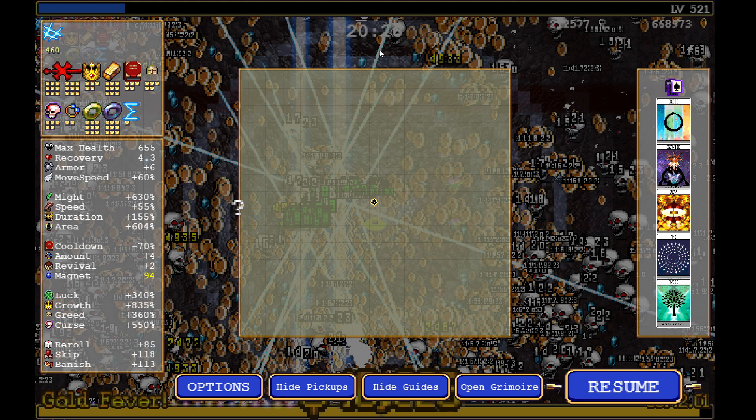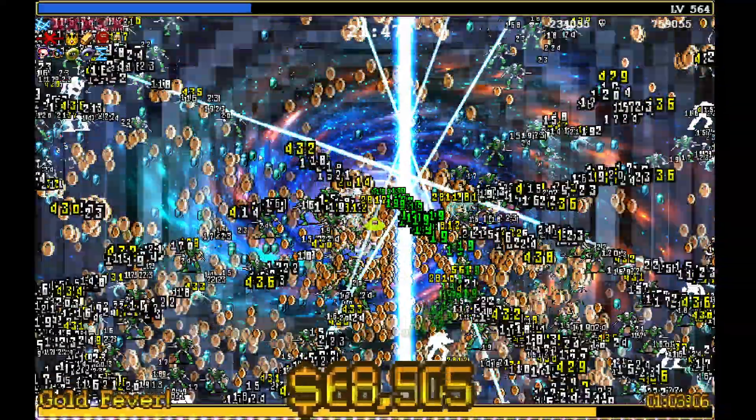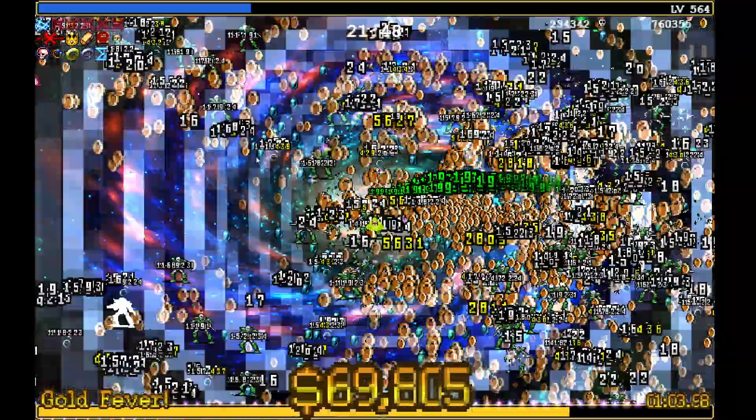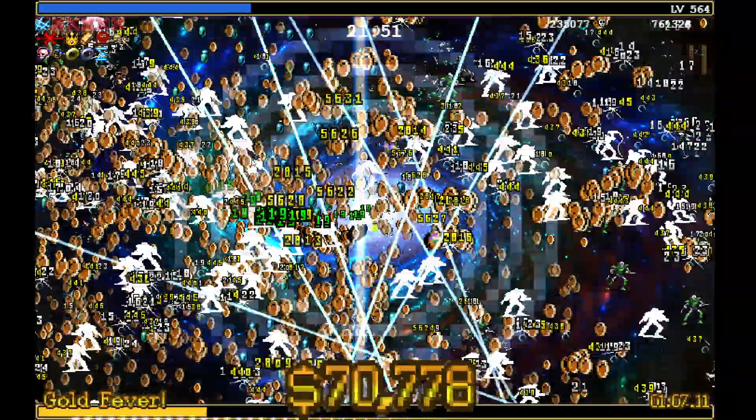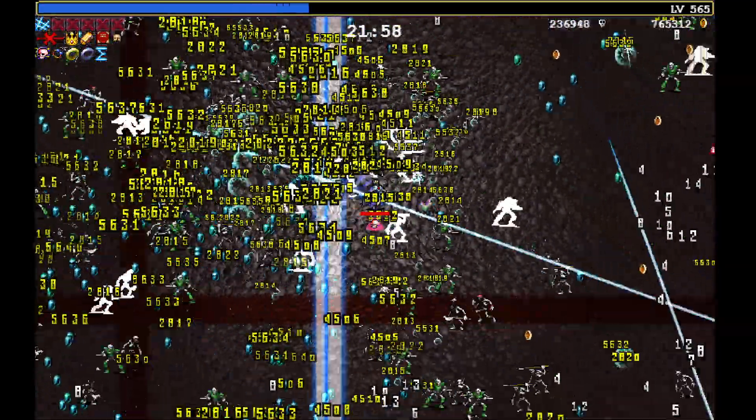If everything is going right, at about the 20-minute mark this is what you should be looking at: over 200,000 kills, closing in on three-quarters of a million gold, about 340% luck, 835% growth, greed at 360, curse at 550, and our victory sword weapon level at 460 because we are at level 521. At this point you should be looking to get at least 60,000 coins per Disco of Gold. Right now I'm over 70 for this particular Disco — we got 73,000, so pretty darn good.